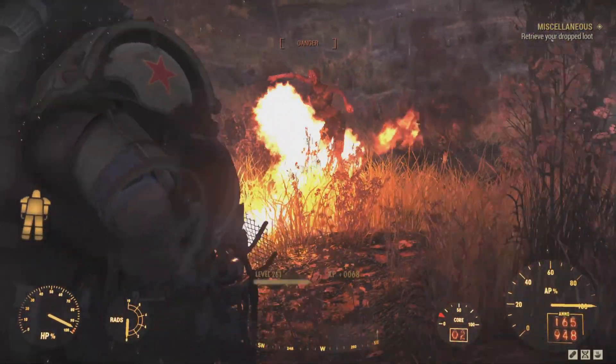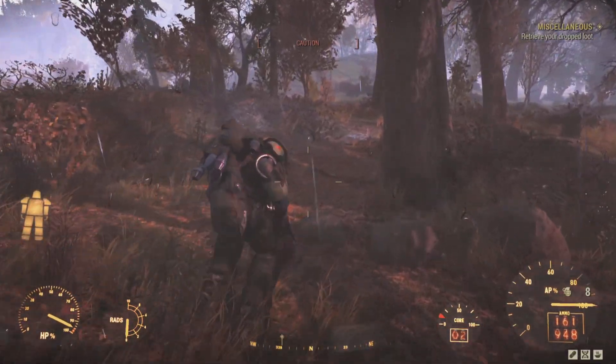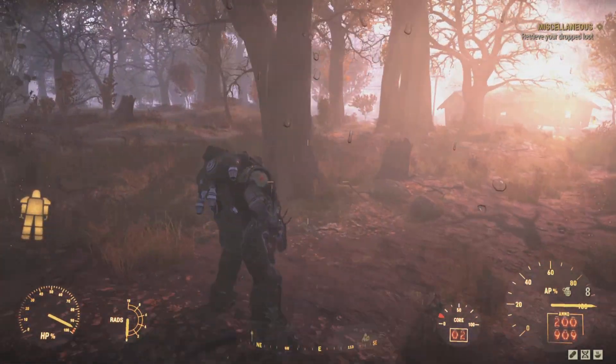Stim packs, ammo, meds, foods, drinks, plans, and even any holotapes you have on you — you're going to drop all of those. If it's droppable, you're going to drop it when you die.